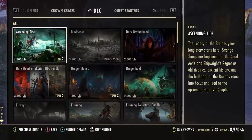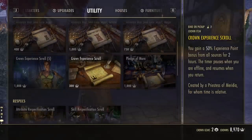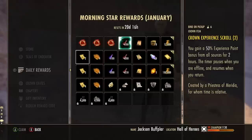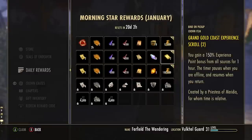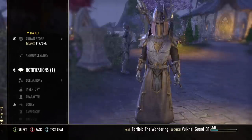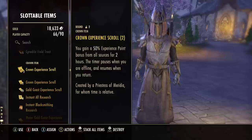Number two on this list is experience scrolls, which are also in the utility section of the crown store. I never buy these because the daily login rewards calendar is just jam-packed with XP scrolls. In the month of January we have 11 total XP scrolls gifted for free through the calendar, and some of these were actually the 150% maximum bonus scrolls, which are the best you can get in the game. You can also craft or buy similar items and even get a few as level-up rewards if you're brand new to ESO, so you'll eventually have way more than you'll ever need.